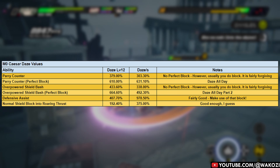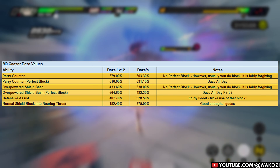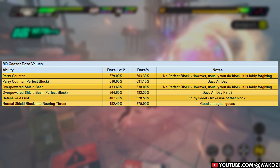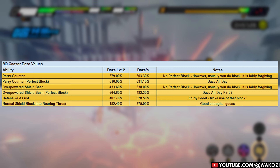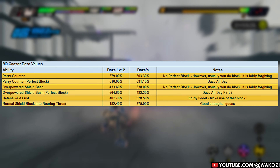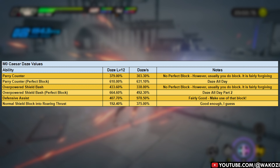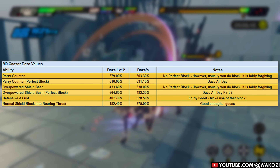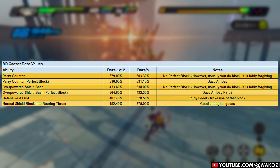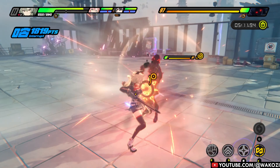Let's talk about what really dazes your enemies into oblivion. First we have her Parry Counter with a perfect block, followed by Overpowered Shield Bash — this combo has the highest daze modifier in her entire kit. After that, we have her defensive assists followed by her shield bash without energy but with a perfect block. And after that, if you do a perfect block, you can also use Roaring Thrust in order to daze your opponents even more.